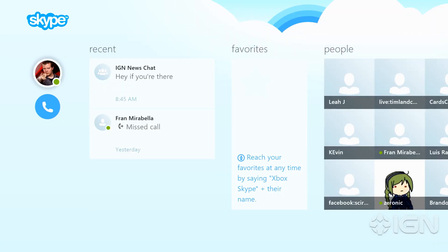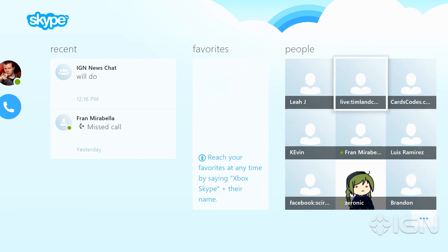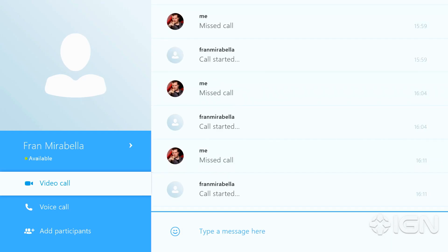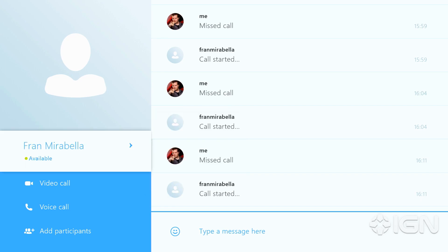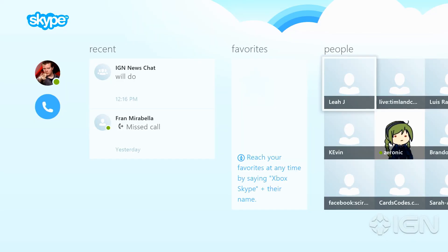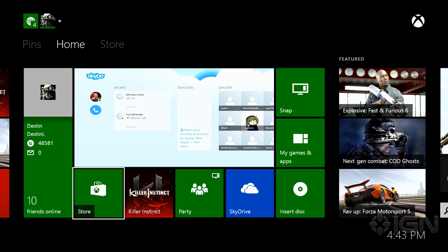There are a few things that should be noted. In order to make calls to people that are important, make sure you add them to your Favorites. I'm gonna go ahead and add Fran. Fran's been added to my favorites, and I'm gonna minimize Skype and boot up Killer Instinct.